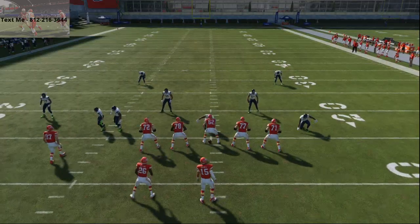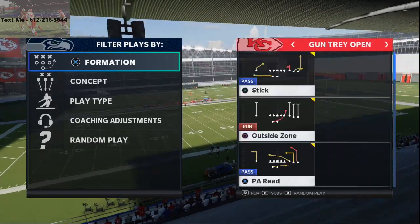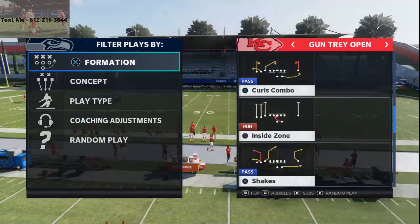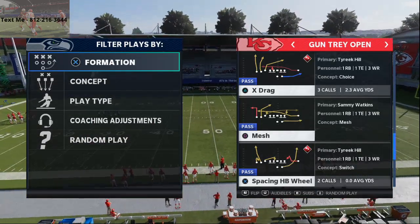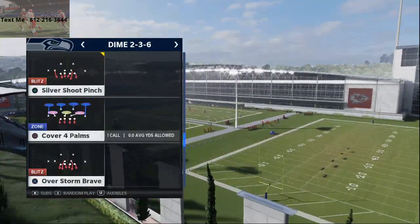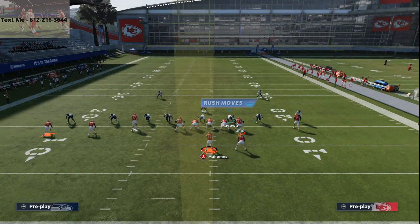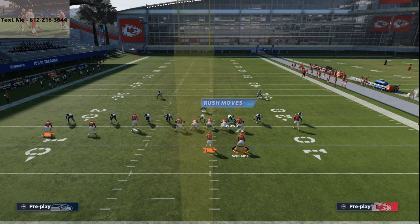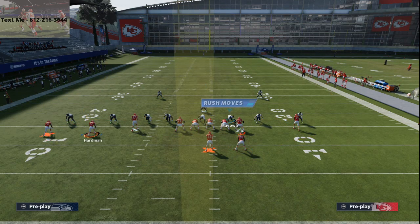Let me give you one other play you can use to beat man. It's out of the shotgun tray open. You're going to flip the play, and I'm going to take Tyreek Hill out and put McCall Hardman in just so you can see it without a 99 speed guy. The play is gun tray open — you want to run this to the wide side of the field with spacing halfback wheel. I'm going to go to my dime two man under. All you're going to do is take Travis Kelsey and put him on a streak, take the outside guy and put him on a drag, and you're going to see this natural pick and rub that occurs with McCall Hardman and Tyreek Hill's man.